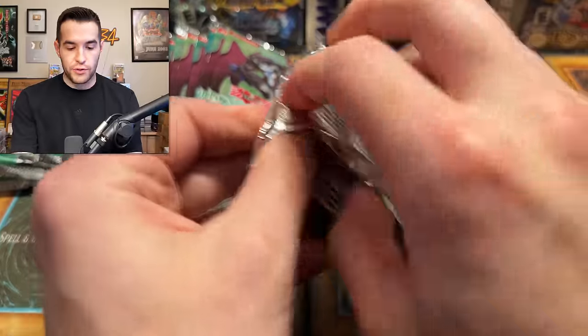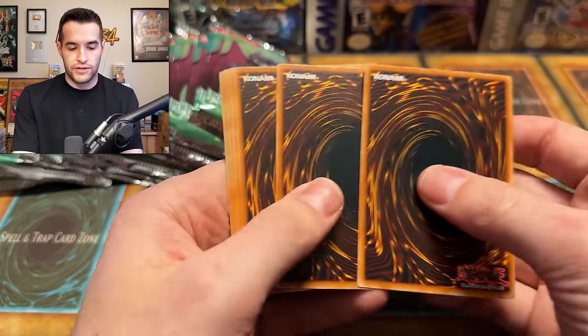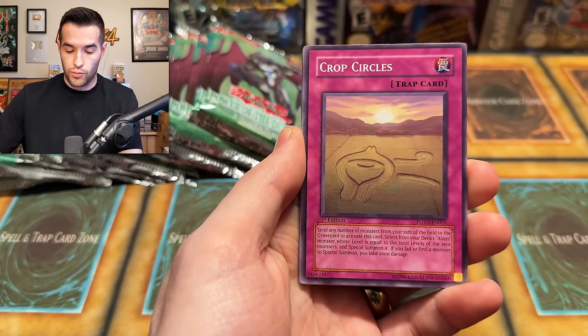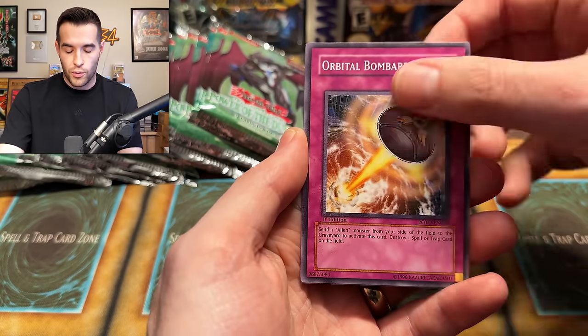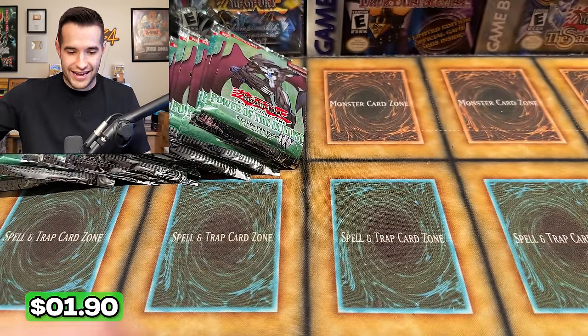Power of the Duelist. Let's just keep going. I'm guessing this is going to be a normal pack. We have Destiny Mirage — seems like a normal pack. Crop Circles, Rallis, Alien, Seraphim, Black Terra, Orbital Bombardment, Future Fusion. I would love to see an Ulti of that.